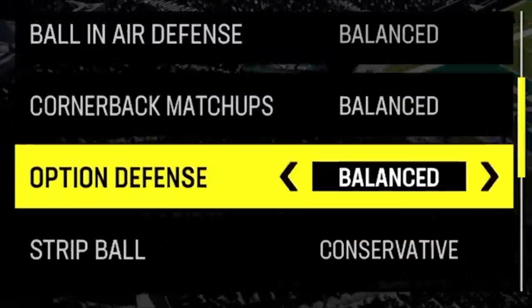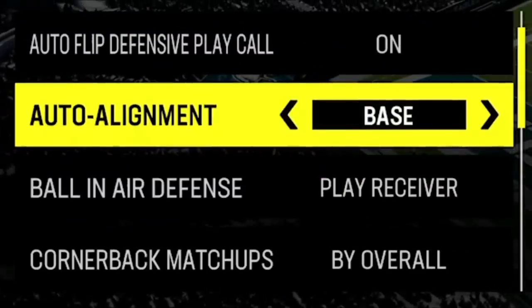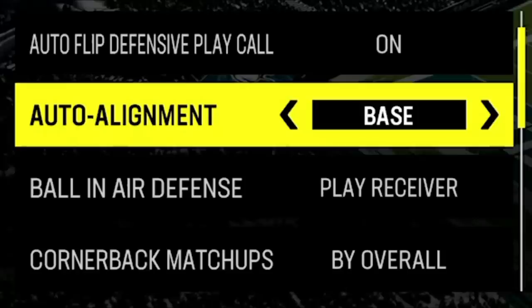The most important coaching adjustment is to put the auto alignment to base, so we can hide these new coverages in with the old ones and they will all look the same pre-snap, taking away my opponent's ability to diagnose my coverage and set up a play for it.